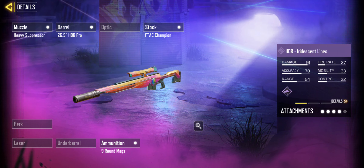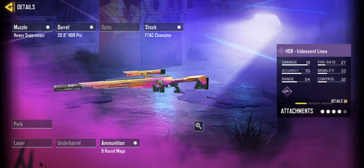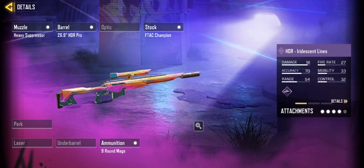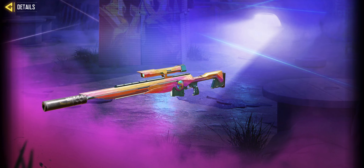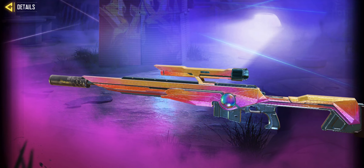At Tier 50 we have the epic HDR skin — honestly way better in my opinion than what we're getting for the legendary variant. It has custom iron sights, very Halo-like. Super excited to see what that'll look like in game.